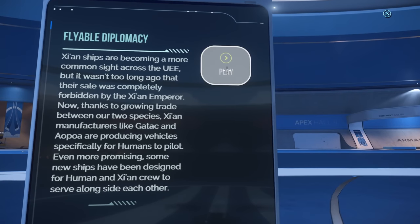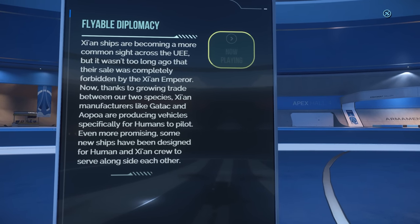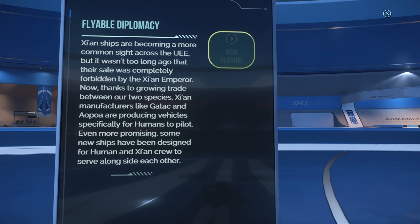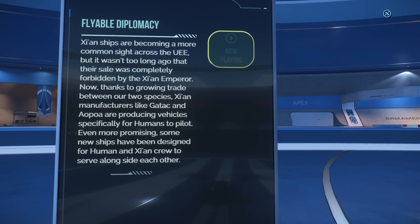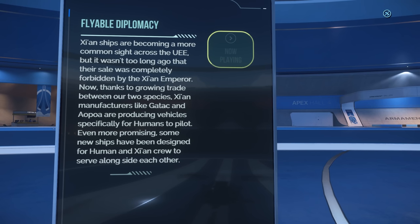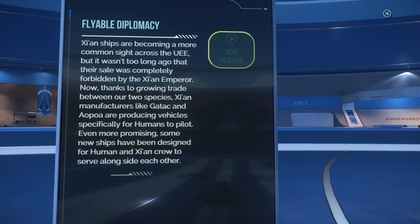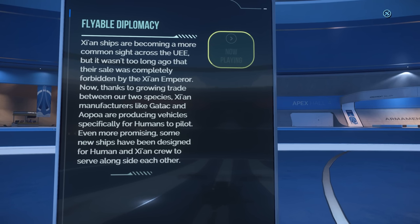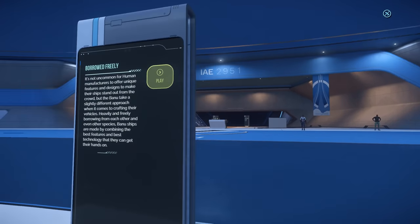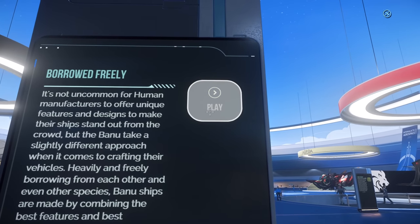Flyable diplomacy. Xi'an ships are becoming a more common sight across the UEE, but it wasn't too long ago that their sale was completely forbidden by the Shian Emperor. Now, thanks to growing trade between our two species, Shian manufacturers like Gatak and Apoa are producing vehicles specifically for humans to pilot. Even more promising, some new ships have been designed for human and Shian crew to serve alongside each other. The Gatak Ryland has room for both humans and Shian to pilot together — I really like the idea of it.